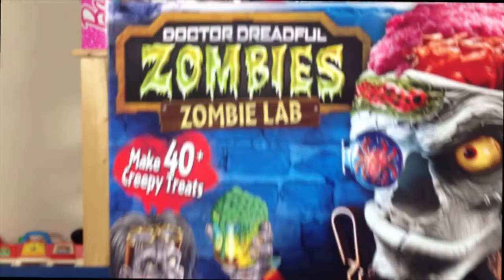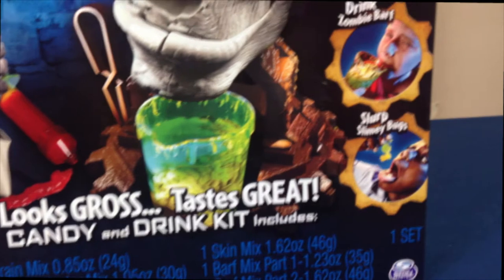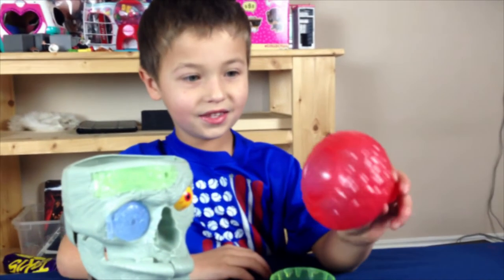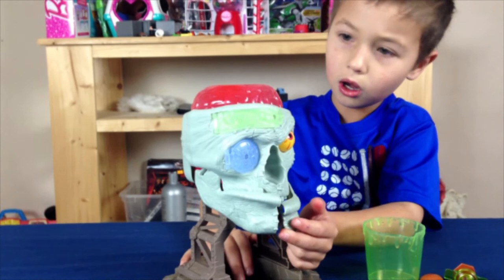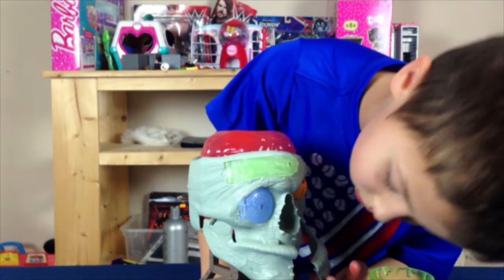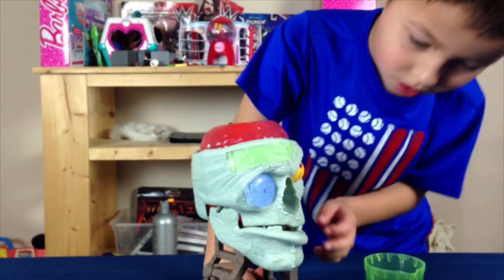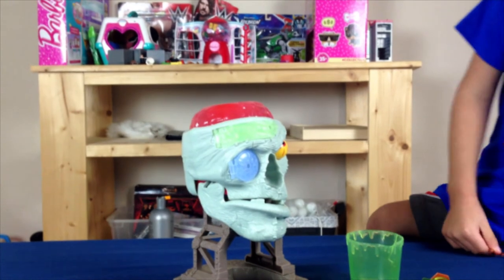Hey guys, welcome back to my channel! Today we are getting into this kit — you can make 40 different gross things. It looks bad but it tastes good. You can make brains and drinks. Look at this brain, look at his mouth! So what are we gonna make today? We're gonna make zombie bugs! Let's get the stuff to make zombie bugs.